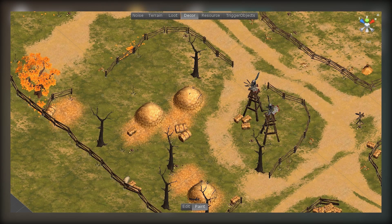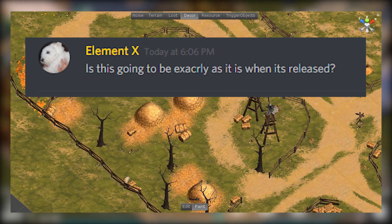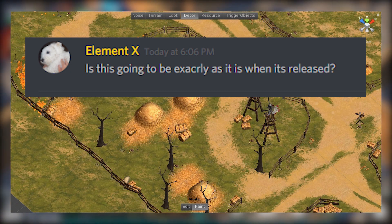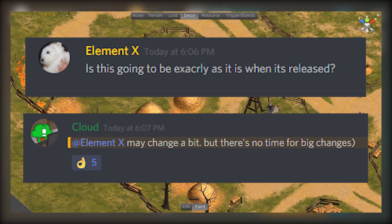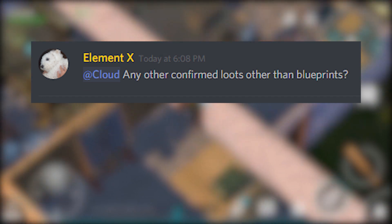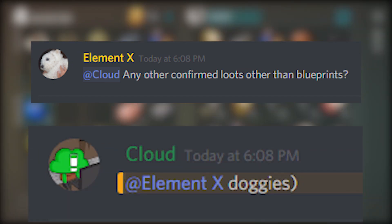The second question I asked was: 'Is this picture gonna be exactly as it is when it's released?' And Cloud said it may change a little bit but there's no time for big changes. The third question was: 'Any other confirmed loot other than blueprints?' And he said doggoes — so we can find doggos from the farm location.